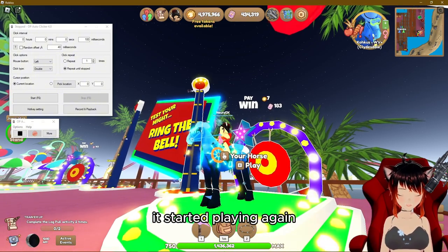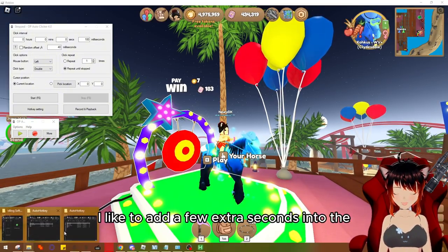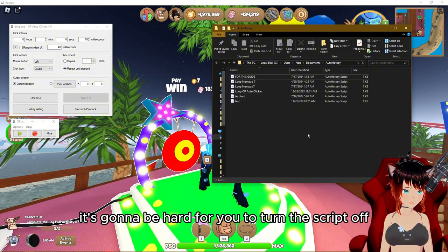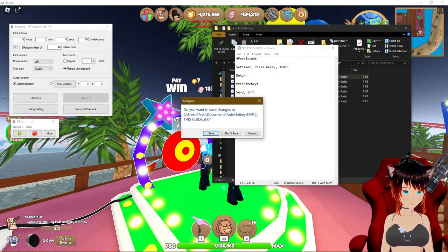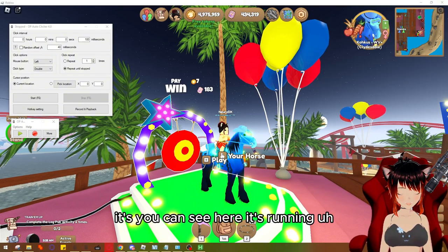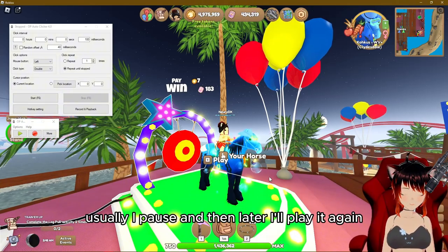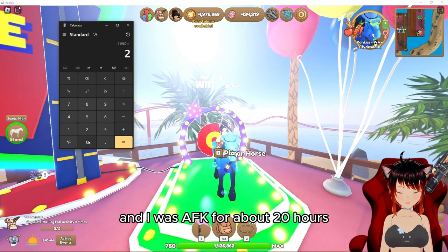If timed correctly, as soon as one playback finishes the loop will start again, running continuously for as long as you want. I recommend adding a few extra seconds of buffer — maybe 3 seconds — to the script timer, making it 35 seconds. This gives you a window to right-click the Auto HotKey tray icon and pause or exit the script. For reference, I got about 21,000 tickets per hour and was AFK for about 20 hours.